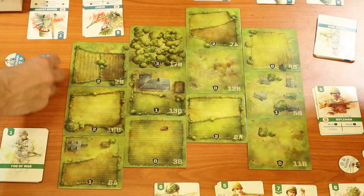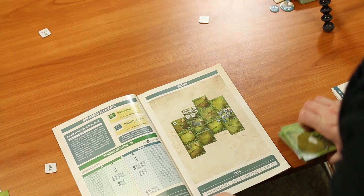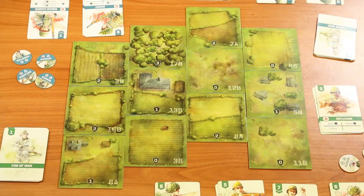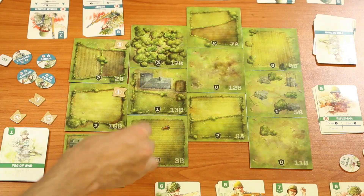We're going to fill the table as specified in the setup, placing the terrain tiles, unit chips, and various tokens where they need to go. For example, we'll place a 2B tile, a 16B tile, and a 6A tile, then go through and place all the tiles from the game box as specified in the scenario setup.